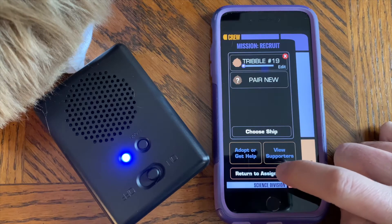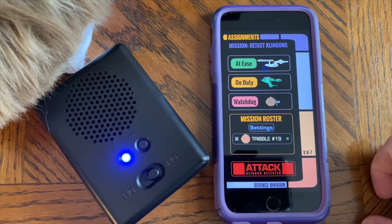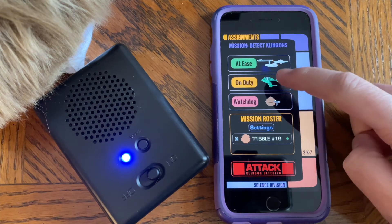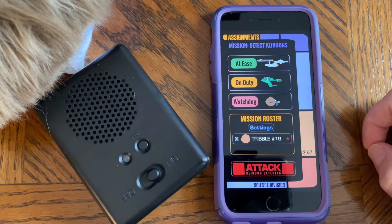If you go to return to assignments, you can now see your new Tribble is connected, and from here you can change the mode or you can use the attack button.